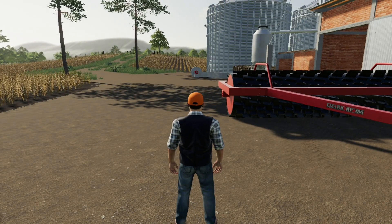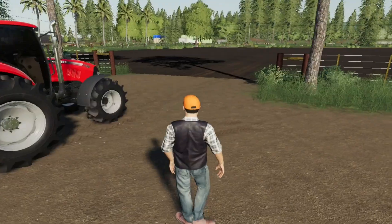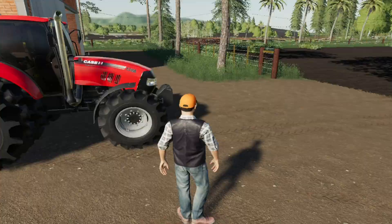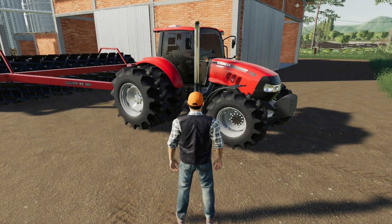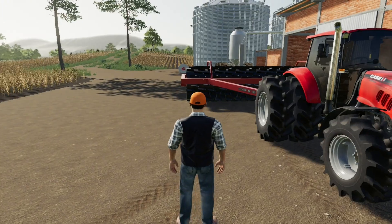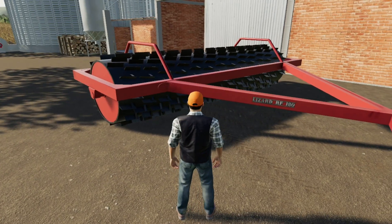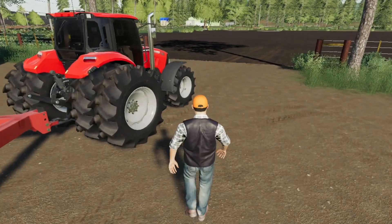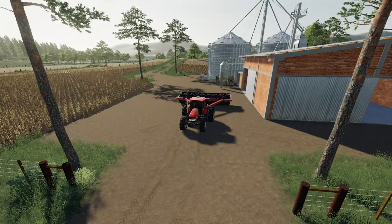É uma ferramenta que se usa muito, e esse vem com uma pegada diferente porque ele vem com a função de arado — uma função pra abrir campo. Isso é interessante, pra pegar até o campo mesmo, que é grama, e grudar nele, como se fosse aqueles rolões que se usa muitas vezes pra desmatar e transformar tudo em lavoura. Ficou bem interessante. Vamos mostrar ele funcionando, que é o que vocês querem ver.